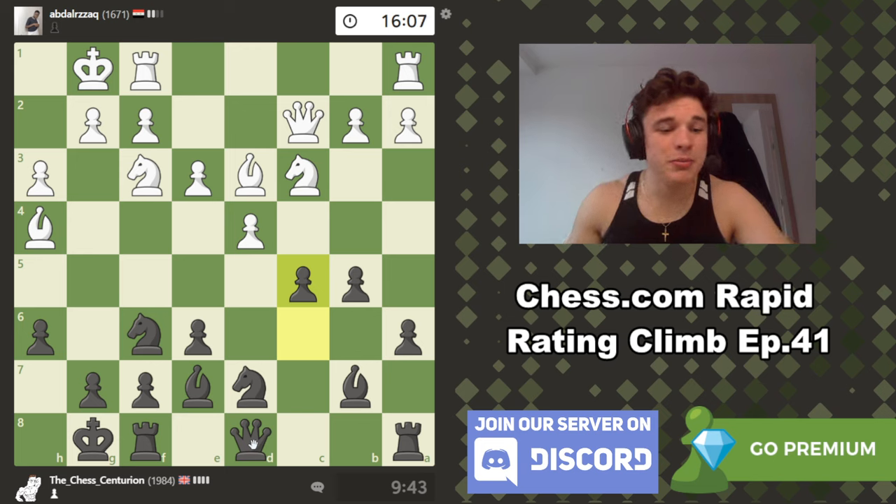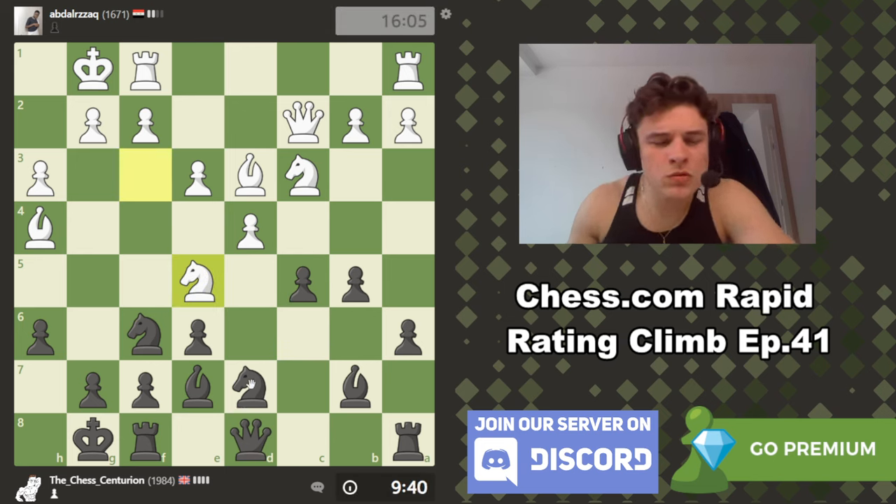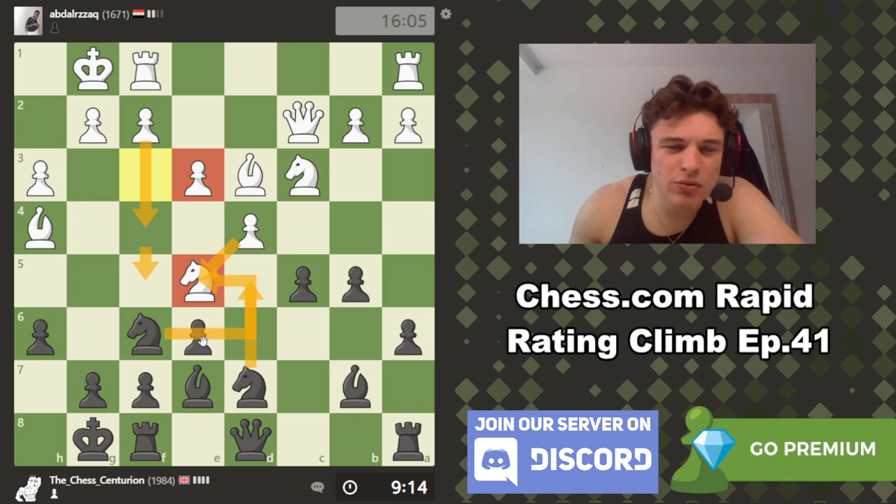Our opponent is playing very quickly though — he has more time than he started with, which I would criticize, but it looks like he's playing pretty good moves. Although obviously we'll see whether that is the case in the post-game analysis. Okay, that's interesting — knight e5. He could take and double his pawns, then we'd have to move the knight. If we trade bishops, I don't care. Is f4, f5 scary? I don't think so, because then he's going to be left with doubled isolated pawns.